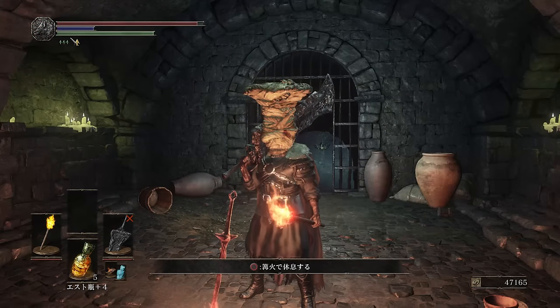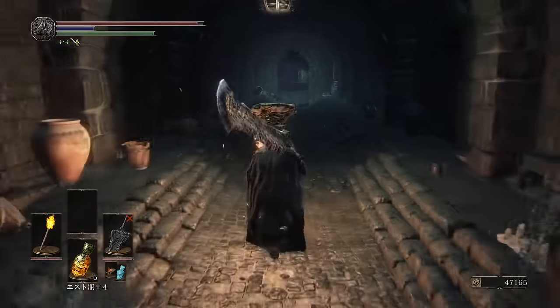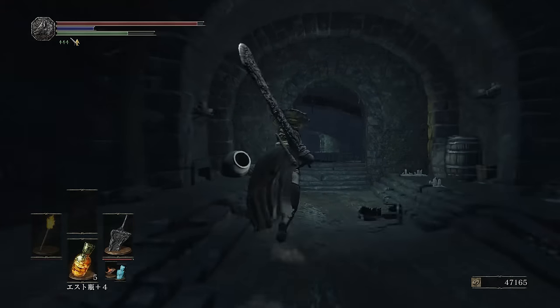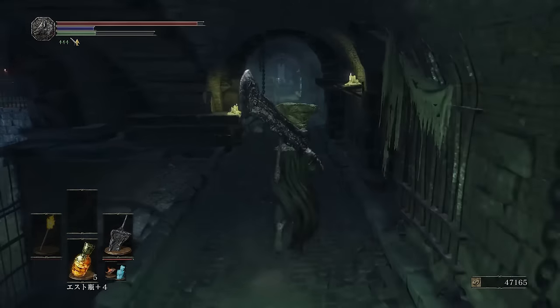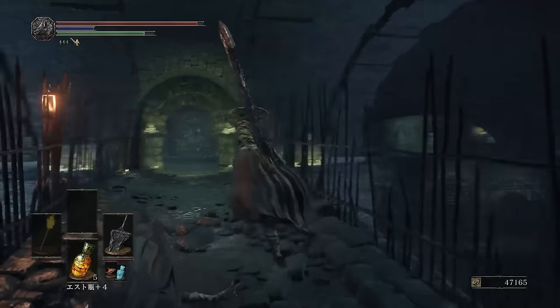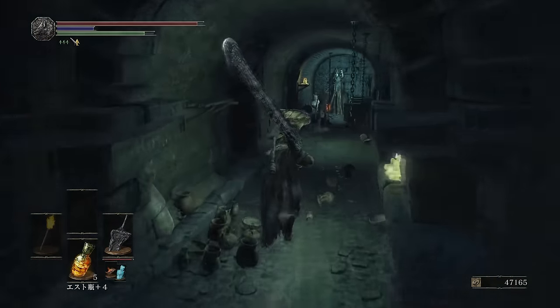Last but not least is the Profaned Coal, located in the Irithyll Dungeon. This is much later in the game, but it allows you to infuse your weapons with Dark Gems, Blood Gems, and Hollow Gems. This world can be very confusing, like the Tower of Latria back in Demon's Souls, and there are a lot of shortcuts and keys needed. So I'm going to take you guys the very original path to get there, so those who don't have shortcuts unlocked won't get confused.